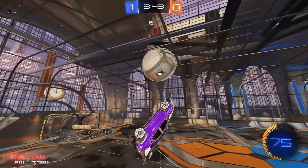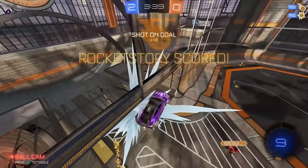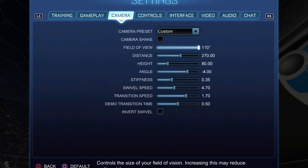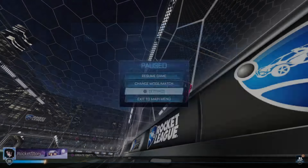Jumping straight into the best Rocket League settings: 110 field of view, 270 distance, 80 height, negative 4 angle, 0.35 stiffness, 4.7 swivel speed, 1.7 transition speed, and 0.5 demo transition time.